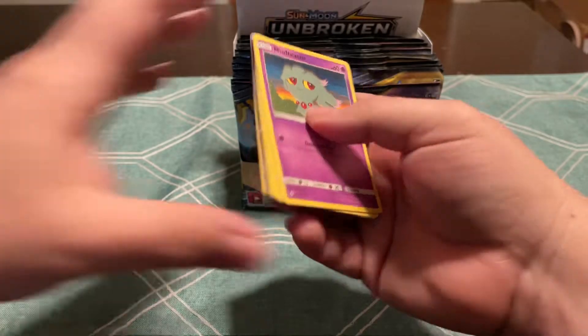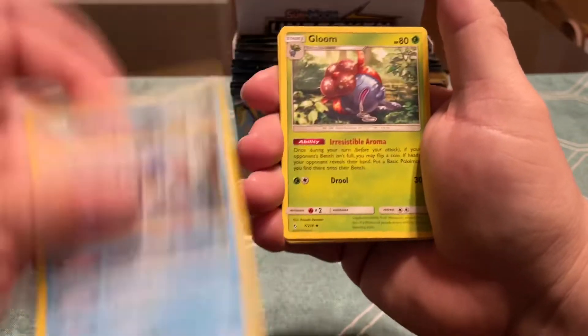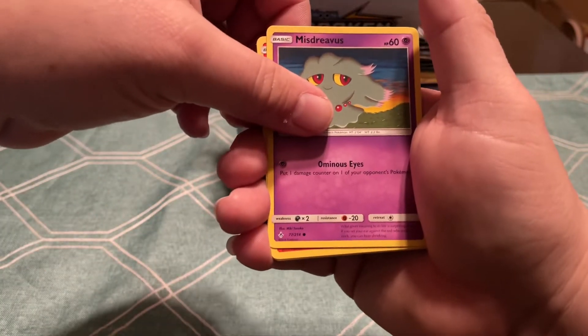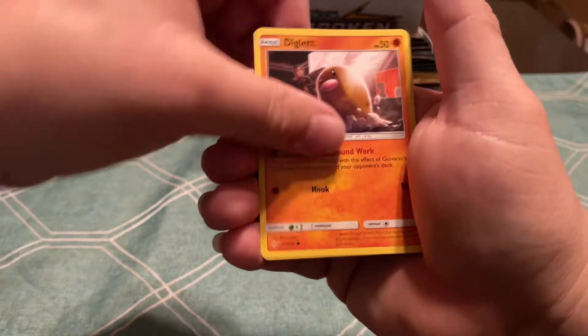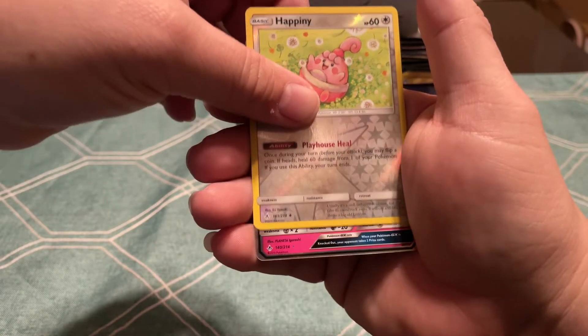So there's something in this one — definitely saw some shine. Let's see what we get: Water Energy, Green's Exploration, Water, Wartortle, Gloom, Misdreavus, Landlit, Glamyow, Diglett, Poliwag, Reverse Happiny, and a Whimsicott GX.